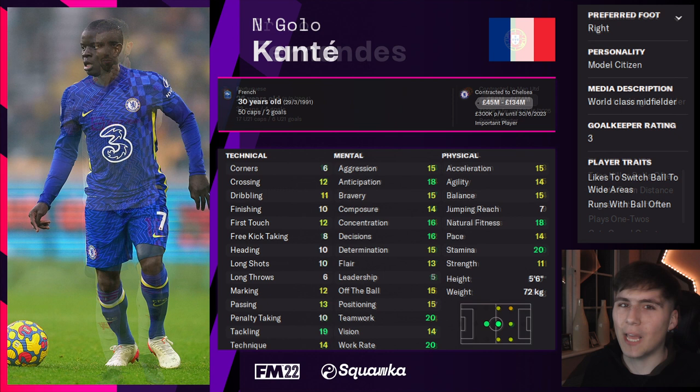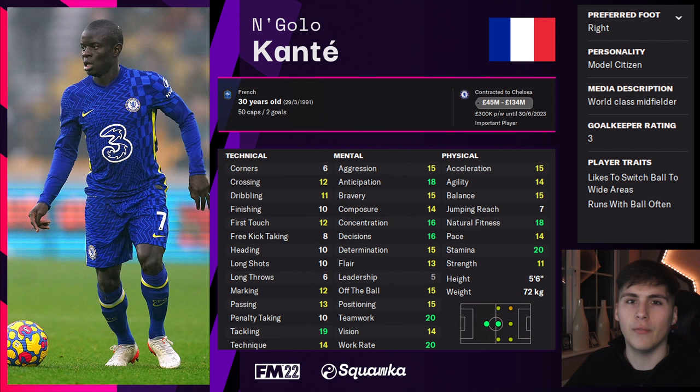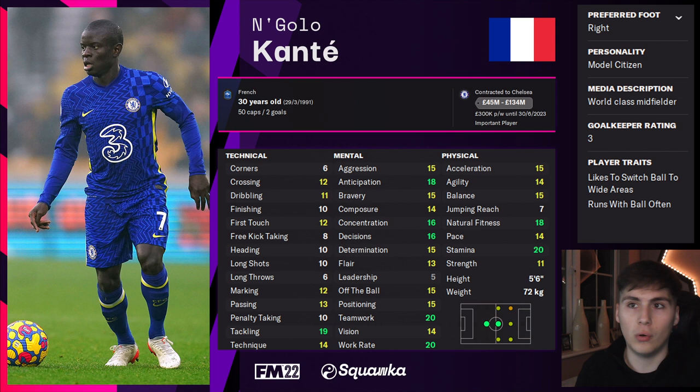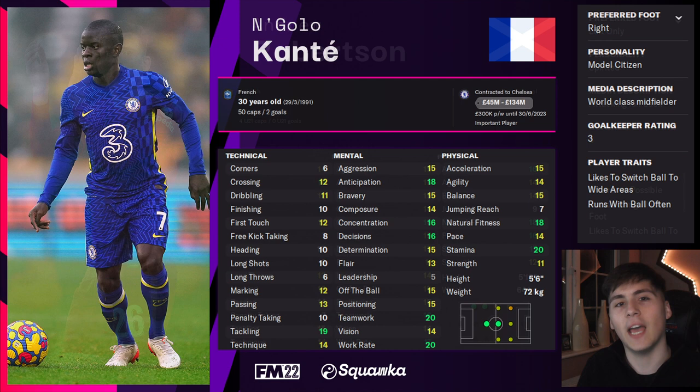There's nobody quite like the workhorse that is N'Golo Kanté. When you think about hardworking football — someone who can press and someone who can play — Kanté is one of the first names that comes to mind. With his ridiculously high work rate of 20, stamina of 20, and natural fitness of 18, you could probably count on Kanté to be in your squad for pretty much every game throughout a whole Gegenpress season.